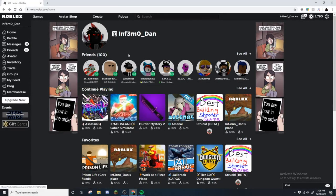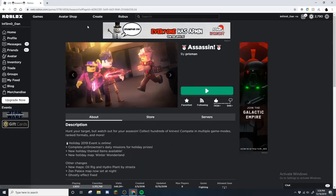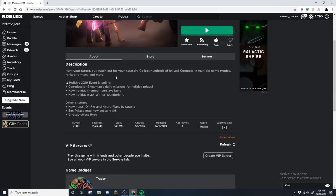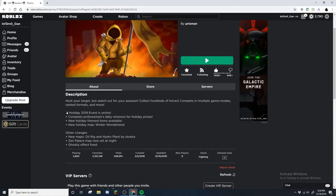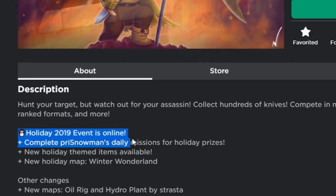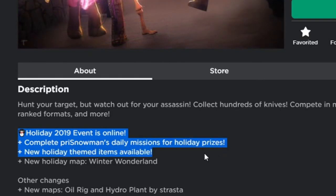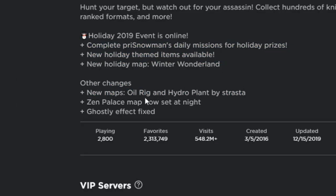We are back on Roblox and Assassin has a new update. The Holiday 2019 event is online - complete pre-snowman's daily missions for holiday prizes. New holiday themed items are available, a new holiday map called Winter Wonderland, and other changes including new maps: Oil Rig and Hydro Plant by Strasta, and the Zen Palace map is now set at night.